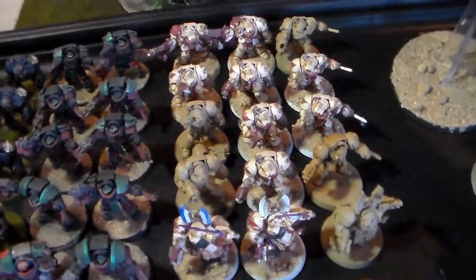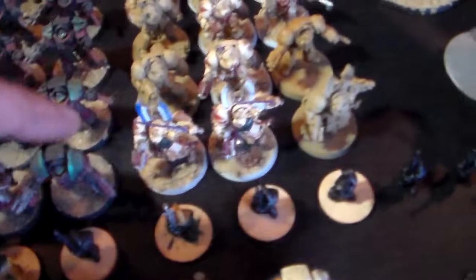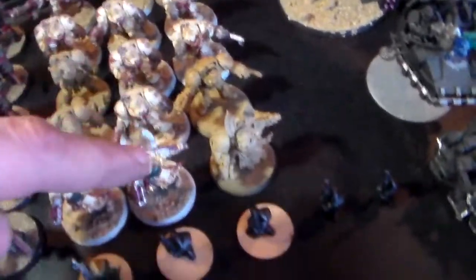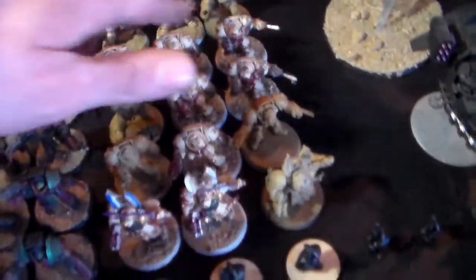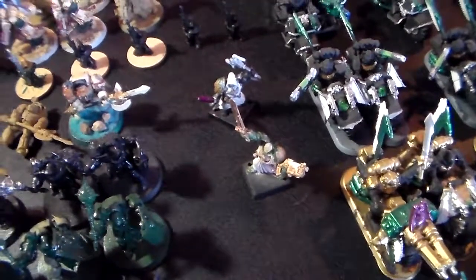There are two assault cannons on these Terminators; the rest have power fists and storm bolters. These ones all have chain blades and plasma cannons. And over there I've got all my Watchers and a couple of other ones.